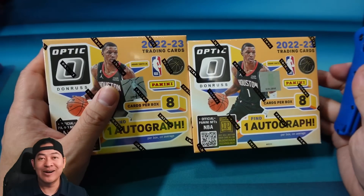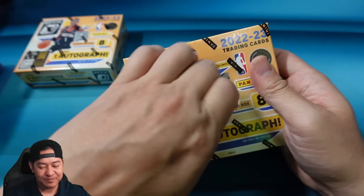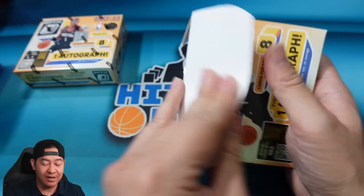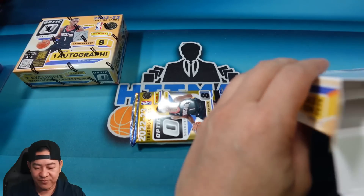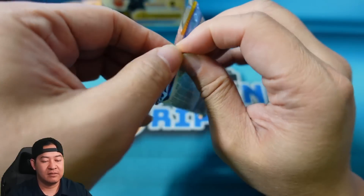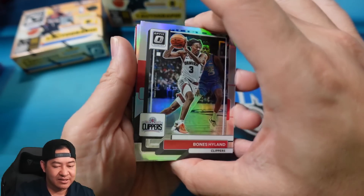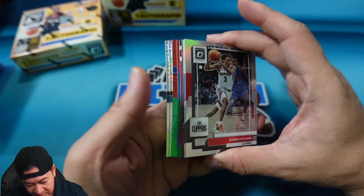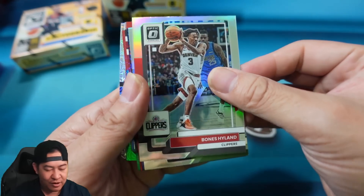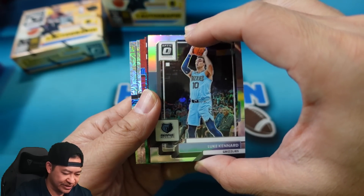High risk, high reward — but this is my type of box. You don't get any of the base; you basically just get the hits. Here we go, box number one. Even though I'm not too crazy about this year's Optic design, basketball and football have been pretty hot and hitting pretty good for us. Pack number one — first time I've seen it opened on YouTube. We have a Bones Hyland to start, and it looks like we have our two Choice cards. That blue one there looks like the regular blue — Bones Hyland on the hollow, and behind that is Luke Kennard.